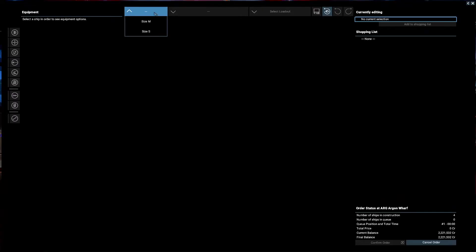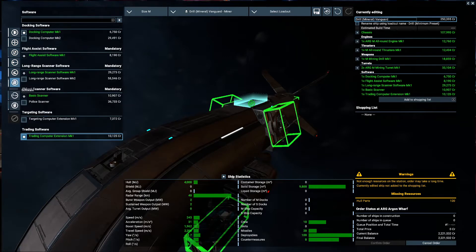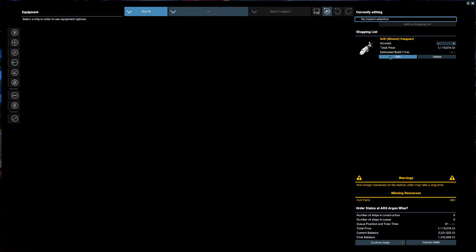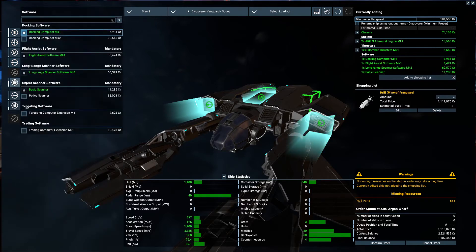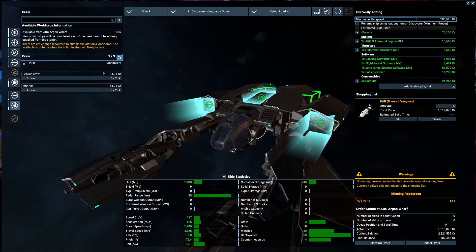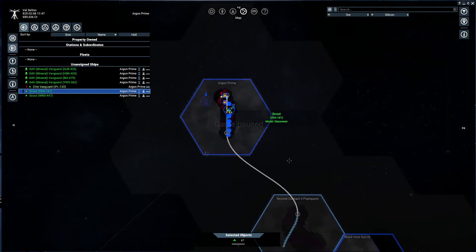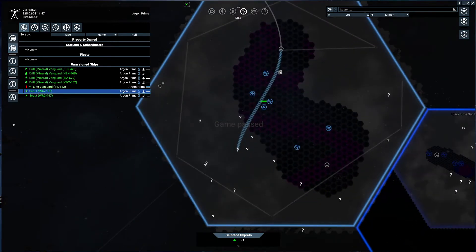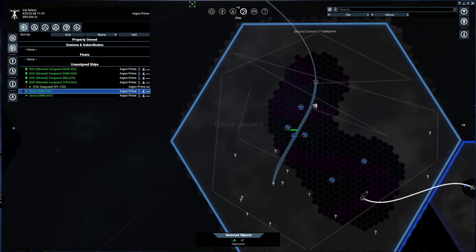Let's select a wharf and build our first ships. That will be some miners with a very minimum preset. I will even downgrade some of those presets just to make sure the cost goes almost close to nothing. I had two scouts in the mix just to be sure to explore correctly in the surroundings. While our ships were building, I went to do some exploration in Argon Prime. And now that they are built, I will use the scouts and send them to do some exploration down in the Second Contact Flashpoint.